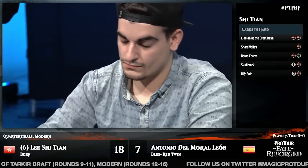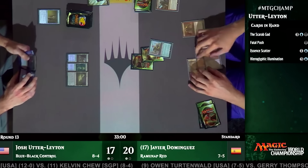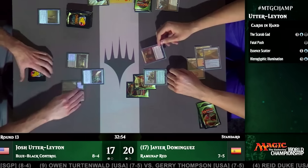Control, on the other side, intends to react — it's the spiritual opposite of aggro. The whole point of the game plan is to attempt to slow down the game as much as possible, removing and countering all of your opponent's early aggression with spells that usually deal with more than one card at a time. Once the game is stalled out and you're drawing more resources than they are and have more lands and mana available, that's how you win with inevitability.